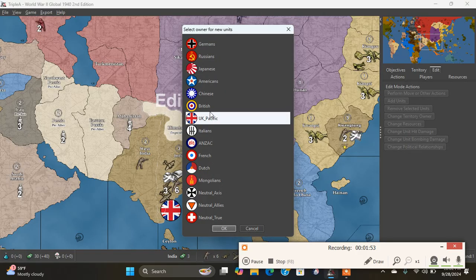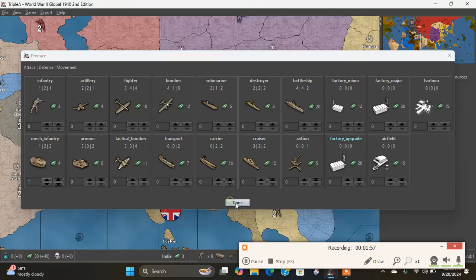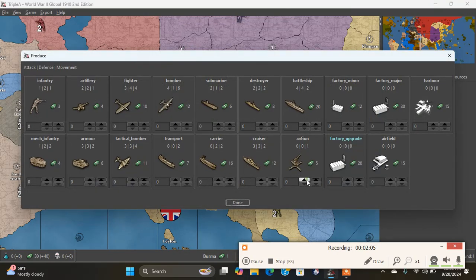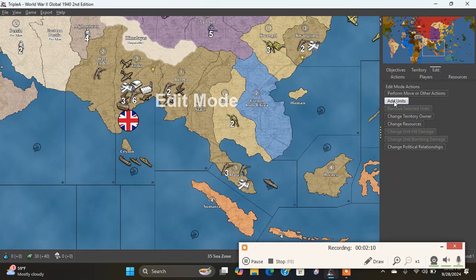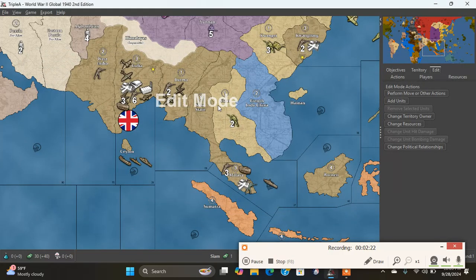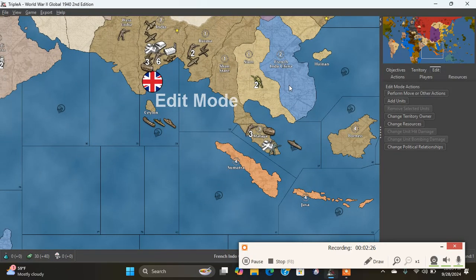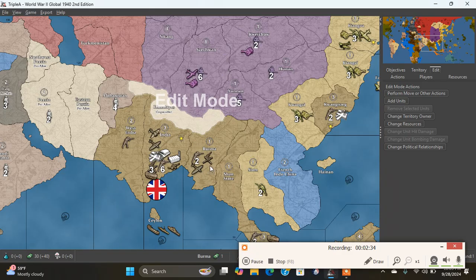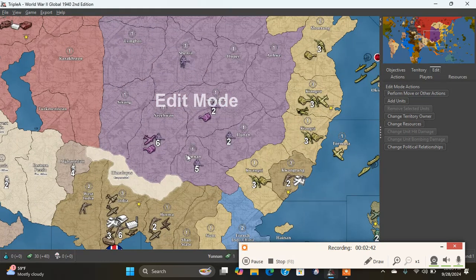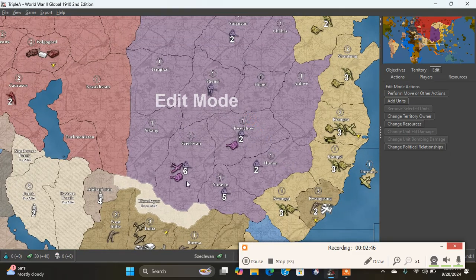Just for the possibility that I could do something very unusual and push into war with the Japanese turn one — undeclared, provoke a war, leave the Americans out in the cold. I put these units in. So if I were to push into Yunnan with the British, I would have seven units and eight for the anti-aircraft — not to mention the three Russian fighters plus all of these guys. He'll probably take Yunnan, but he won't take these guys plus the four I purchased. So that's a pretty good stack.